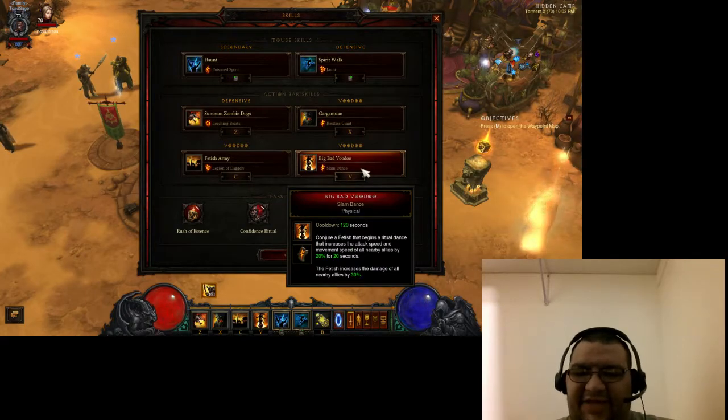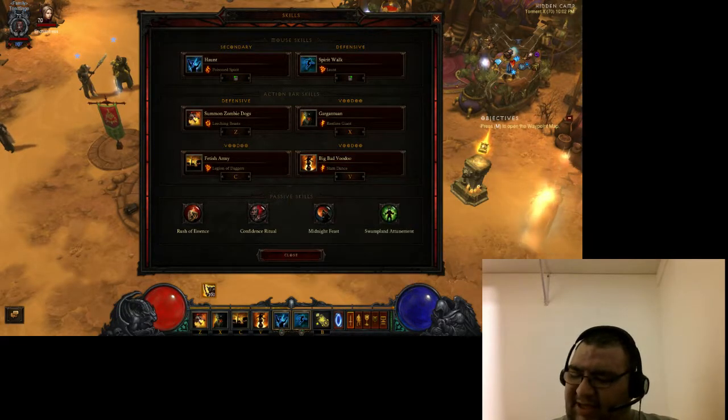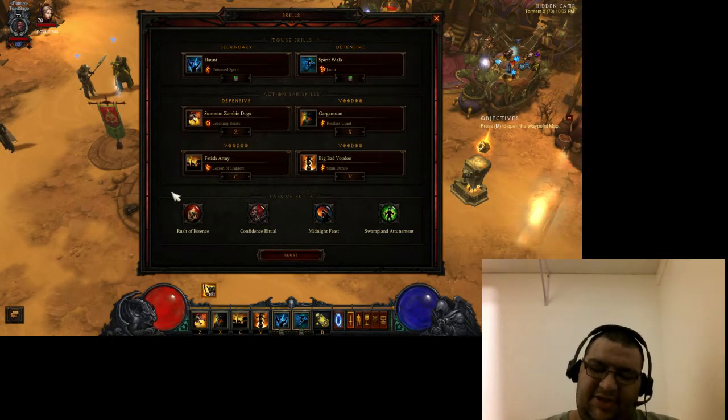We're running Big Bad Voodoo Slamdance — a 20% attack and movement speed buff, and a 30% damage buff to you and your pets. Since we're going to be running a Star Metal Kukri in the cube, we can basically spam this to our heart's content once we have all our fetishes out. And since Zunimasa makes it so that your Fetish Army lasts forever, you don't have the problem with Legacy of Nightmares where you have to constantly resummon your army.